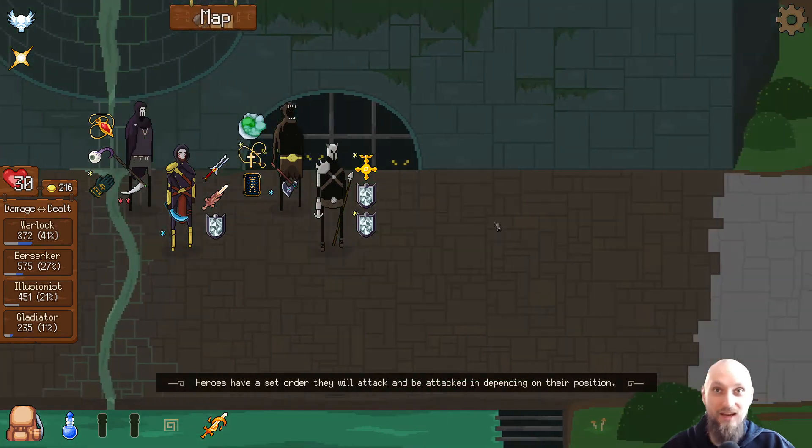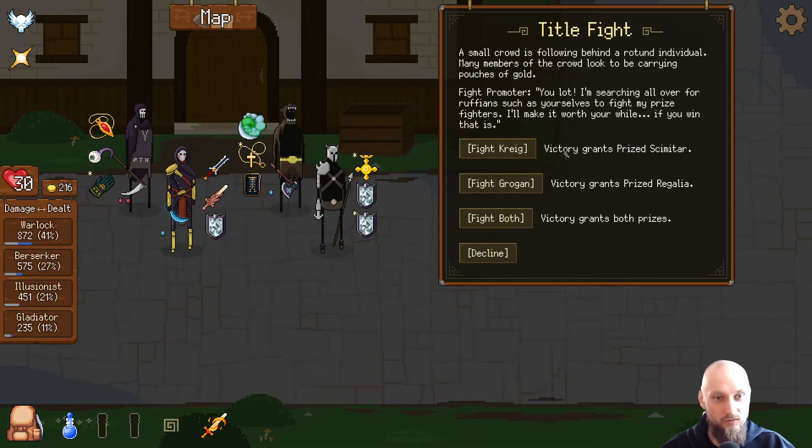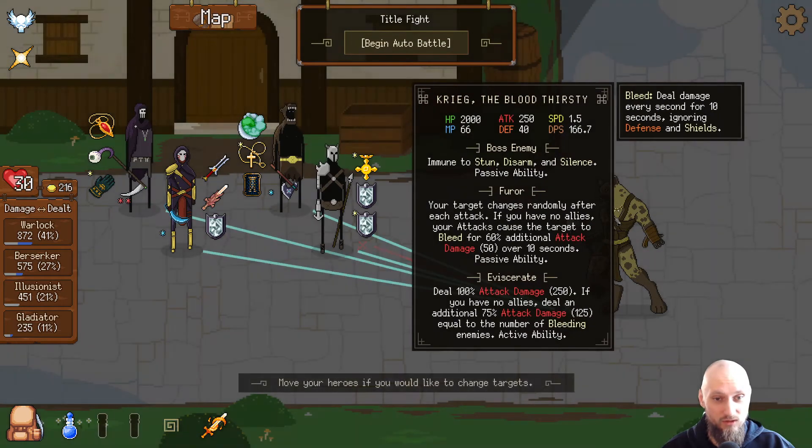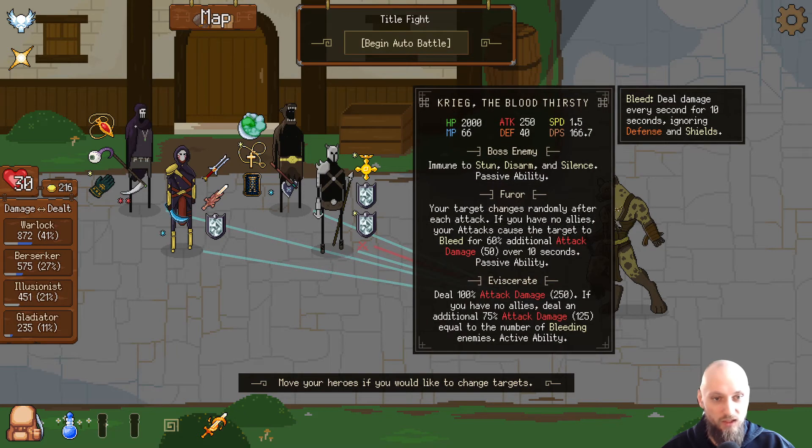Another event — I like events, also goes a little bit quicker. Oh god, I remember taking this one last time — the Grogan — and I think we got our ass kicked. I think we're going to go with Kike and see what he can do. Your targets change randomly after each attack. If you have no allies, your attacks cause the target to bleed for 60% — and 100% attack damage if you have no ally — still an additional amount. He's gonna do a lot of bleed damage.